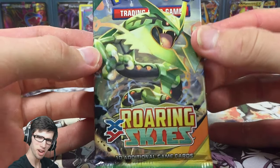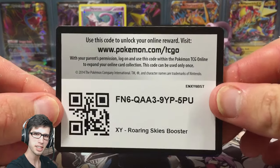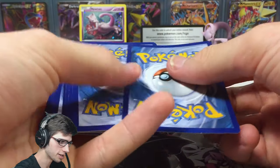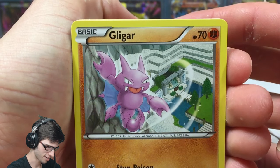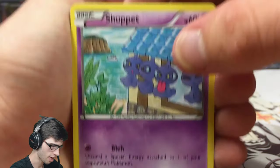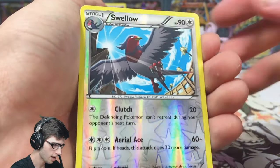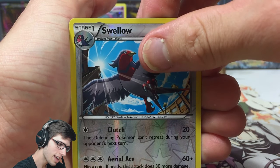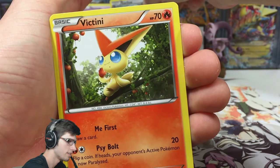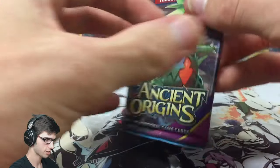Let's hope for the best pulls today. This collection box is pretty sweet — you get the nice holo promo, the awesome figure, and the code cards which are all yours. From the Roaring Skies pack we got: Glyka, Shuppet, Trapinch, Nincada, Dunsparce, Lairon, Spiritwomb, Exeggutor, Unfezant, a Swellow reverse rare, and a Victini regular rare. If it were a pack battle that'd be a pretty average start.